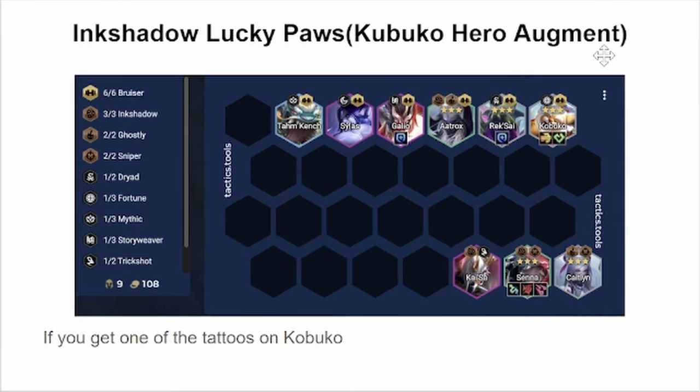If you get a favorable Ink Shadow, you can use that as a viable third item. The ones I like are Tattoo of Forest and Tattoo of Vitality. Tattoo of Forest is really good for Kabuko because, one, he gets resistances which he doesn't get from his traits, and two, it helps him set up kills, because after he casts he will most likely kill his target and then move on to the next one. He'll get a pretty much guaranteed stun.